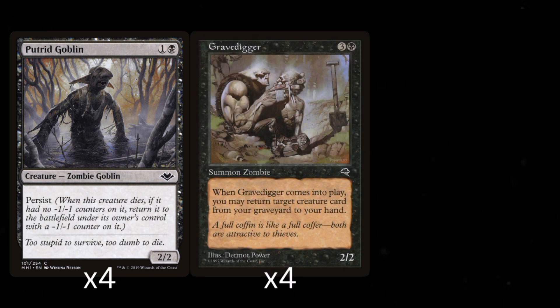The next creature, Gravedigger, is part of the recursion package. It's a 4 mana 2/2 that when it enters play, you can return a creature from your graveyard to your hand. Technically, this was supposed to be a card called Ghoulraiser, but it seems I've run out of them because I sell many zombie decks and I'd like to include them in all of them.